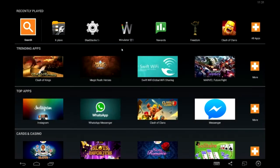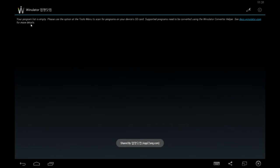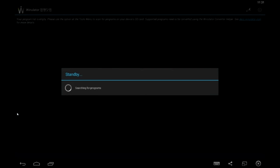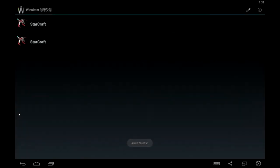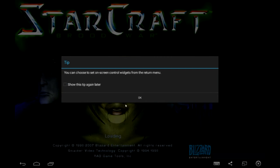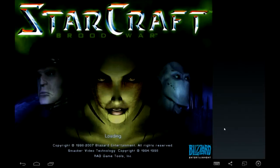I'm going to launch Winulata. It won't automatically pick up the game, so we need to scan for it — we're going to scan the SD card for programs. We got two StarCraft entries; it doesn't matter which one you launch, we'll go with the first one. Disable this tip. This is the full game with all cutscenes — nothing is ripped or anything.